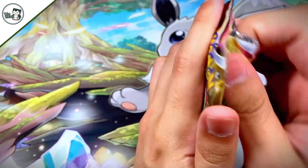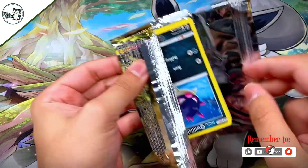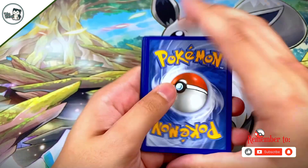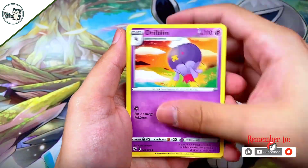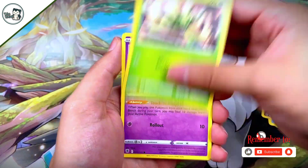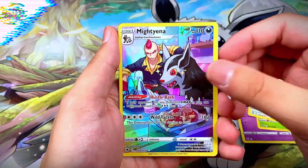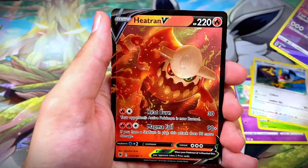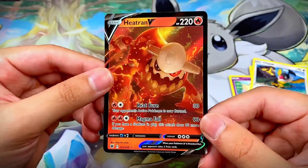Pack ten has Hisuian Decidueye on the front. We need more black border code cards — we started with heat but are dying down. We got a black border code card! We got Lightning Energy, Drifblim, Dark Patch, Piloswine, Togepi, Combee, Chatot, a Trainer Gallery Mightyena, and a Heatran V right behind it. Really cool-looking artwork on that Heatran!